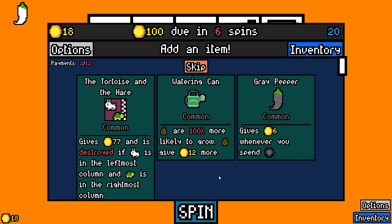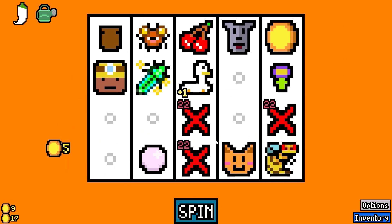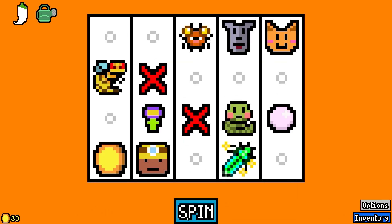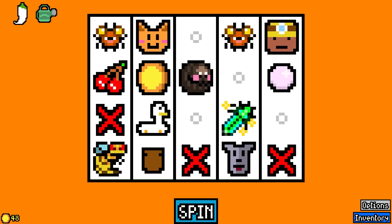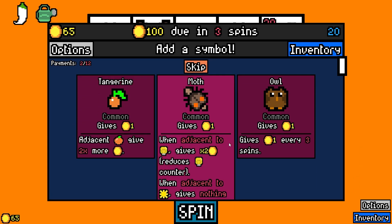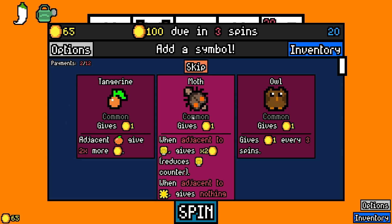If we go watering can and seeds, we can grow fruit and all these bugs would be really happy! There's the grub — let's grab it. Oh, we got the roly poly! Another flea — yeah sure! The tangerine — we took that last time, it wasn't very interesting. We'll take the moth, although we don't have a light bulb currently but we will eventually.